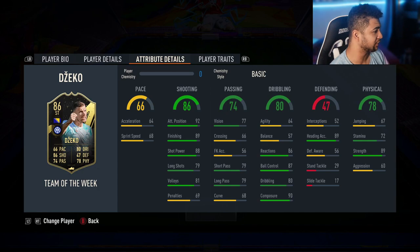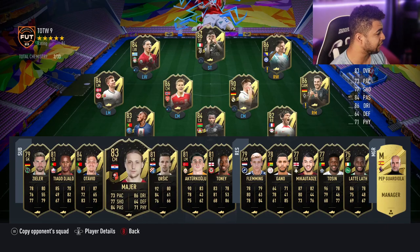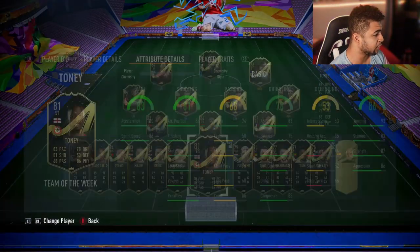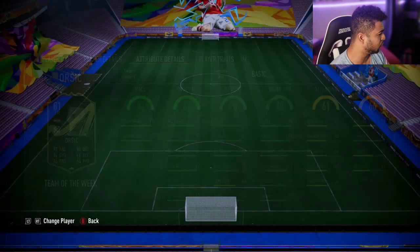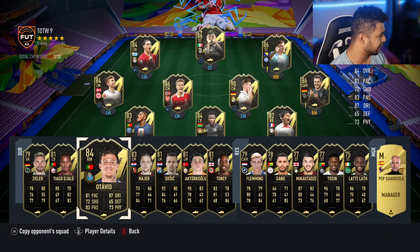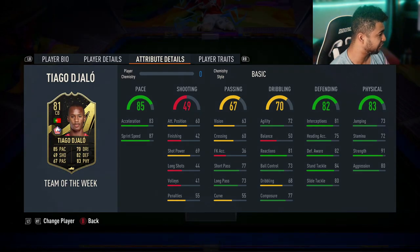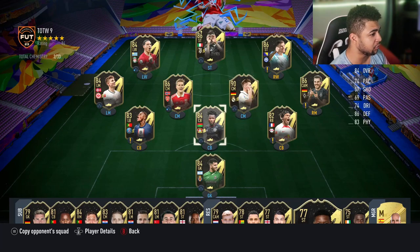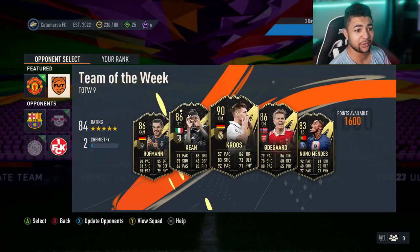With the new meta Dzeko might not be great — five-star weak foot, three-star skills, but he's just slow. 89 finishing though. Overall this Team of the Week isn't insane but it's decent. There's an ex-Man United goalkeeper in there — Ruan Robert. Ivan Toney has got himself an inform, which is great to see. Sitch has lower acceleration than sprint speed so not very meta. Thiago Gallo looks good — 85 pace, 82 defending, 83 physical for an 81-rated card. Not too shabby. I like how they put Pep Guardiola on the bench.